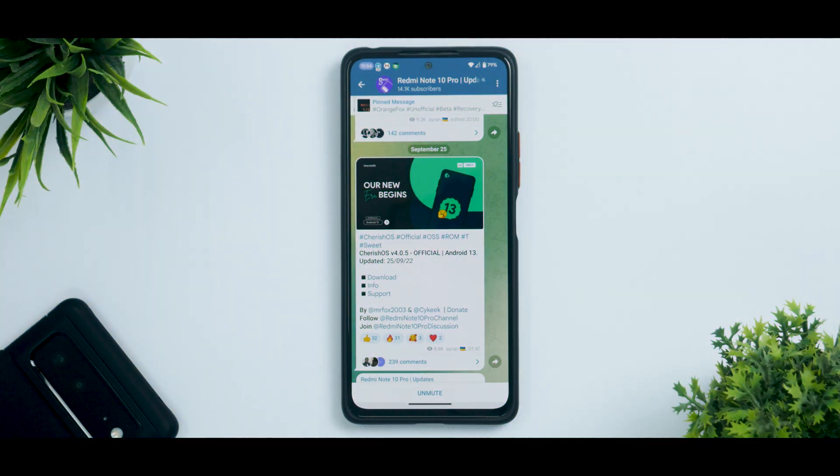As you can see over here, this is Cherish OS official OSS ROM suite. Tiramisu is what they are calling it for Android 13. Cherish OS version has been bumped up to 4.0.5. This is the official build with the latest Android 13 updated on the 25th of September 2022 — less than a week old, and this is going to be interesting.